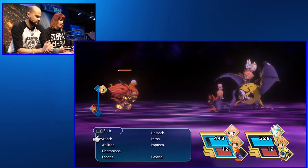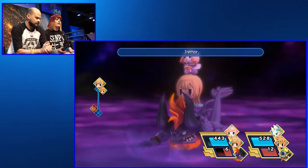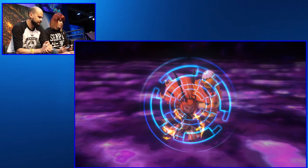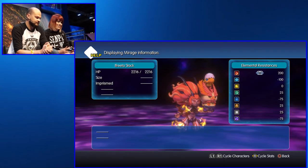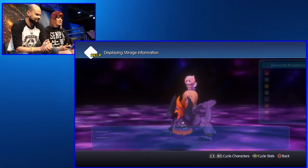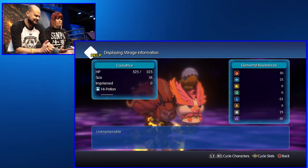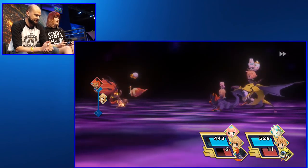Let's see what we've got — abilities. We need to topple her. For me, the first thing I learned is she really needs to be toppled. She's floating, so earth attacks like Tremor are probably not going to work. So let's use Libra to find out what's going on. Not much there — resistance to fire, obviously. But weak against ice, of which I have none. This is a Chocobo Chick and a Cockatrice. Can't imprison that one. She's quite fast as well.